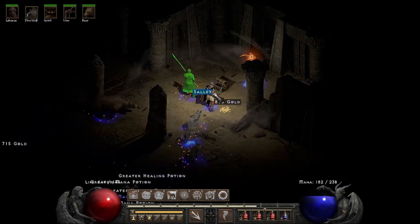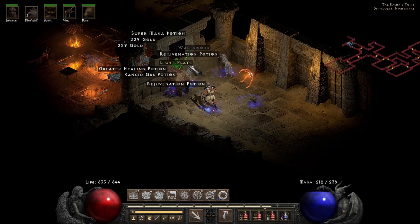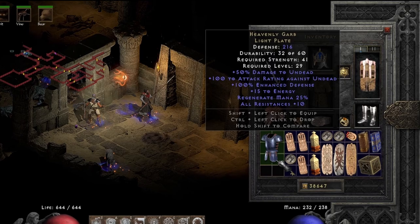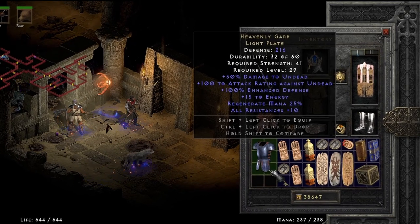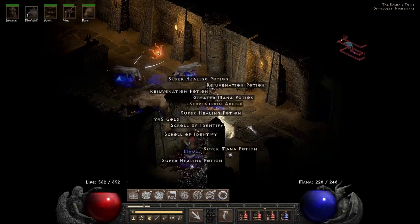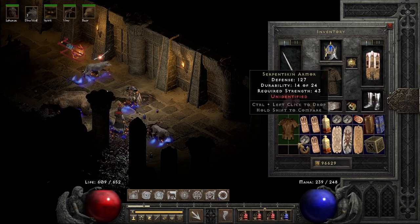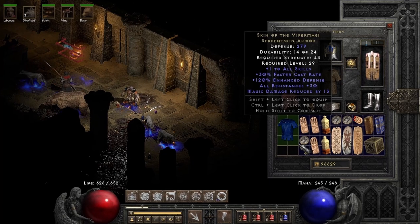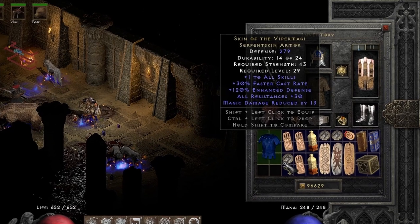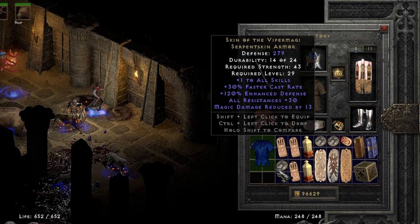Run 3 started slow, but eventually came across the unique light plate Heavenly Garb, which is still great for casters — with plus energy, mana regen, and plus 10 to all resistances. But if that wasn't good enough, after plowing through these ghoul lords — unique serpent skin? Which of course is Skin of the Viper Magi! With a damn near perfect roll: plus one to all skills, caster rate, awesome resistances, and magic reduction. Only missing five on resistances for the max roll. Absolutely awesome find.